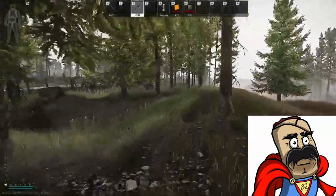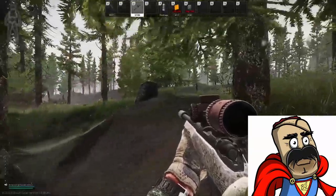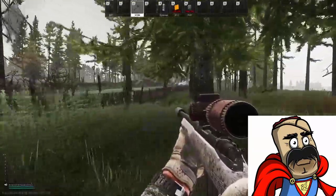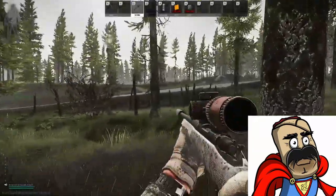Hi guys and welcome to another Escape from Tarkov video. In this video we'll be doing a tutorial on Signal Part 1 and 3. Signal Part 1 and 3 are basically the same mission. The only difference is that for Part 3 you have to plant Signal Jammers on the antennas. Part 1 is just a discovery mission.